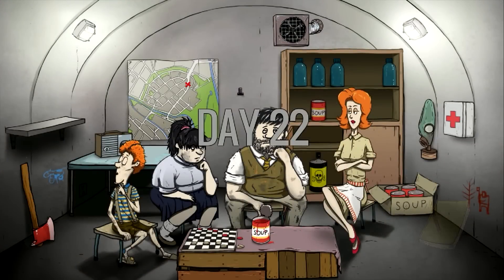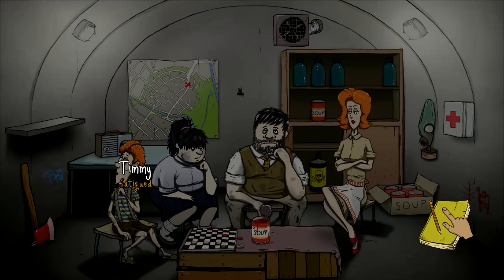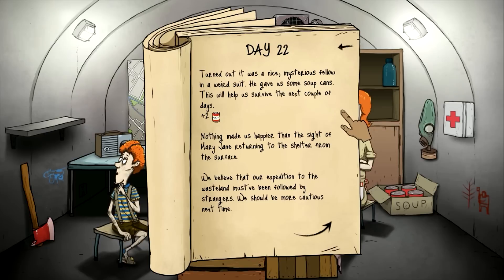Hey — is she back? She's back! She looks a little ragged. We got a new gas mask and a new med kit. She is so freaking awesome! We got overflow — 5.25 cans of food, 4.25 bottles of water. Turned out it was a mysterious fellow in a weird suit who knocked on the door — he gave us some soup cans that will help us survive the next couple of days. They're probably poisoned — I'm such a cynic.